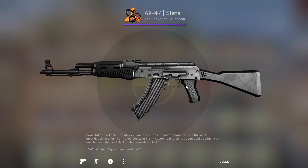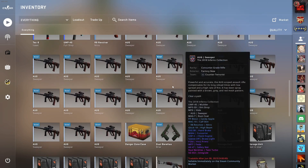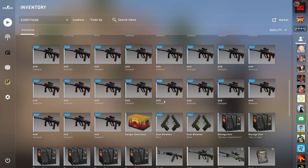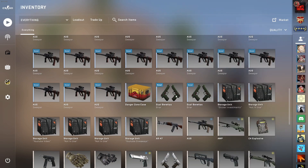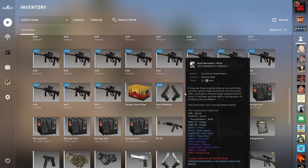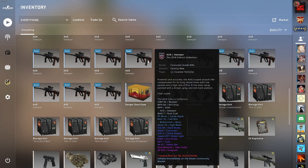Let's get straight into the video. We're going to make a trade-up, and I just bought a bunch of fillers because I'm going to make more trade-ups after this one. In this trade-up, we're going to trade up for the Cobblestone Collection — the collection where you can get the AWP Dragon Lore — but we're obviously not going for the Dragon Lore, I don't have that kind of money.